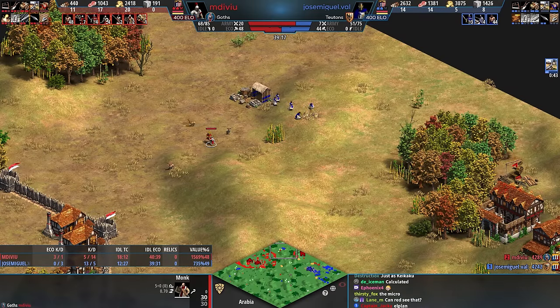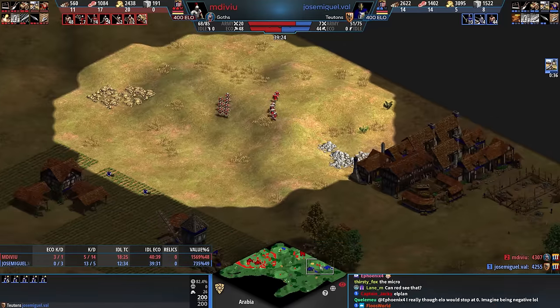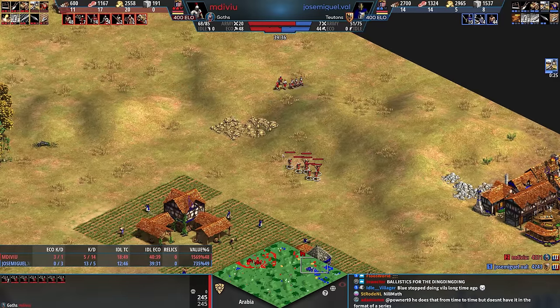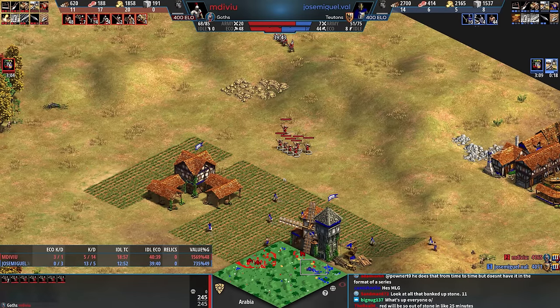This is kind of funny. Red's wandered over here to get this relic, and Blue's just about finished taking that gold. I don't think Red sees that yet. And there's some crossbowmen from Red. Town bell in three, two, one. There we go. Called it. I understand Jose more than I understand myself.